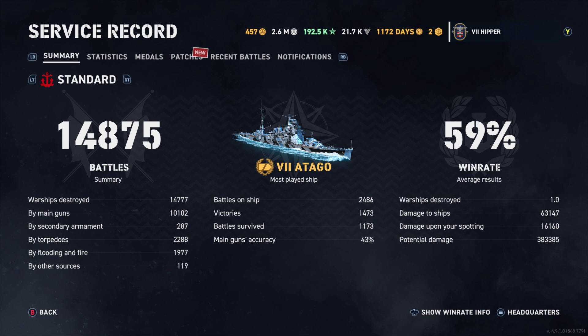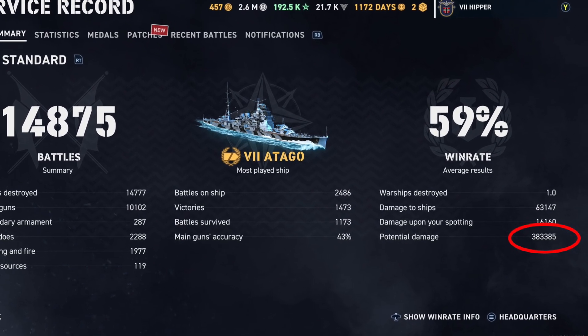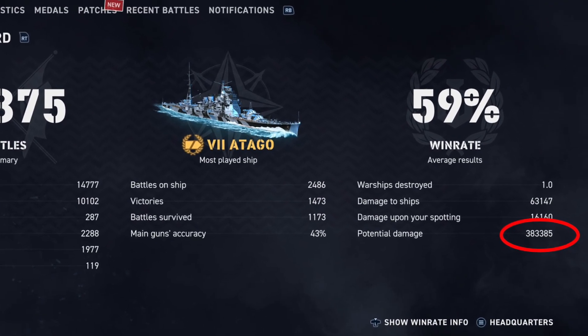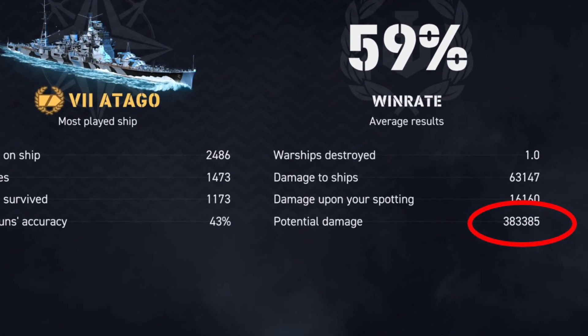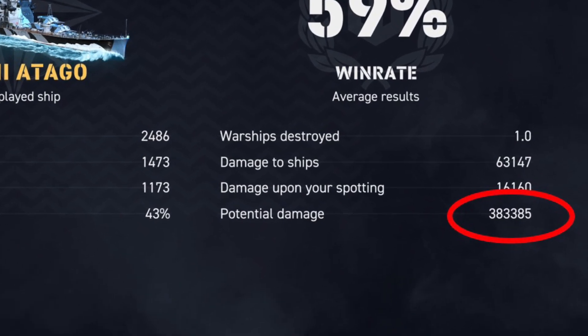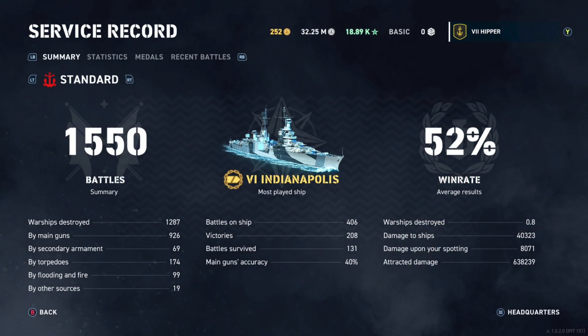If you don't know what attracted damage is — or potential damage as it's known these days — it's the number down here in the corner. It's pretty much a number that tells you how many shells have landed within, I believe, 700 meters of your ship. And not just shells, also torpedoes and anything else that does damage. In other words, it's a measure of how many enemies are actually shooting at you, how much you are spotted, and how much you tank shells for your team.